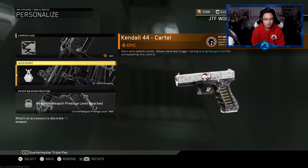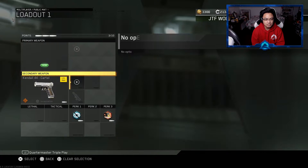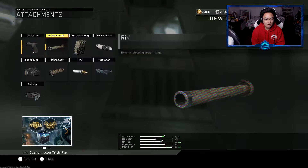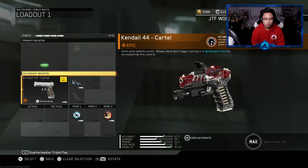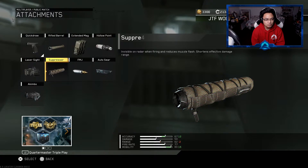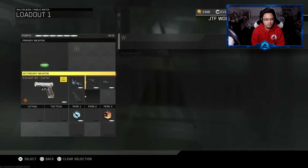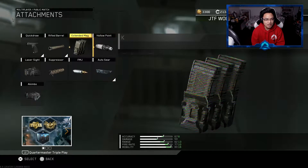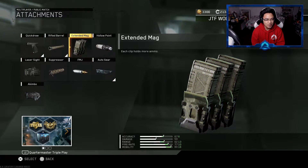Let's get a little bit of a lucky charm on here — let's get that thing right there. Everything blends in very nicely. So reflex with the blue dots. Wait, why did it say that it stacks with foregrip? We don't even have a foregrip — I mean, why would a pistol have a foregrip? Either way, quick draw. Let's go with auto sear for sure. Let's go with that rifled barrel. Do I want extended mag though?